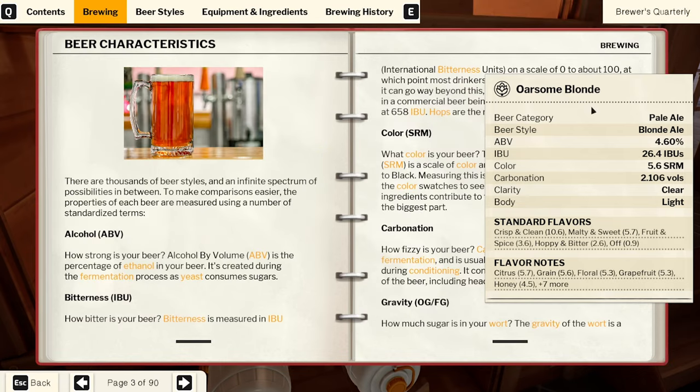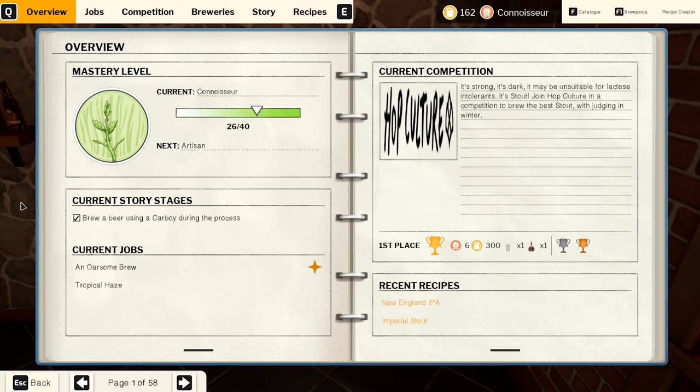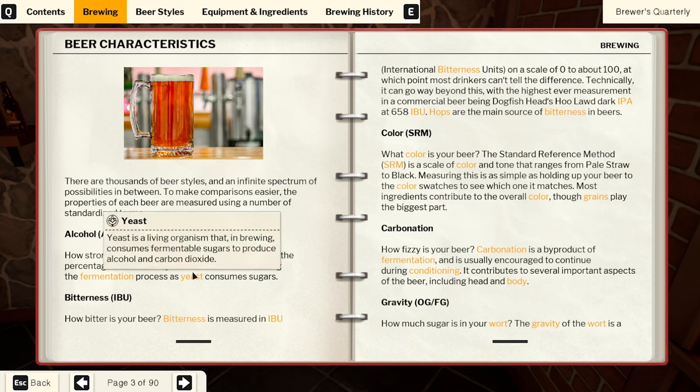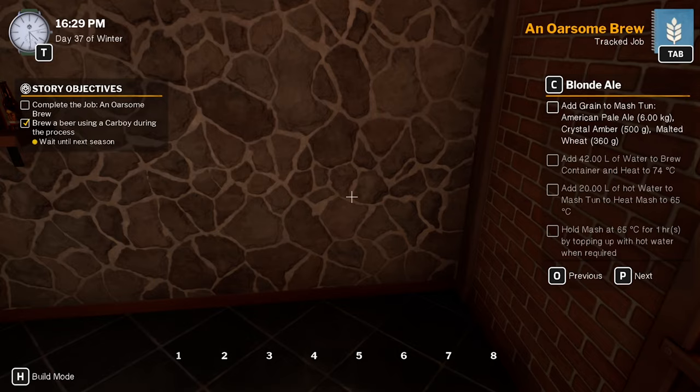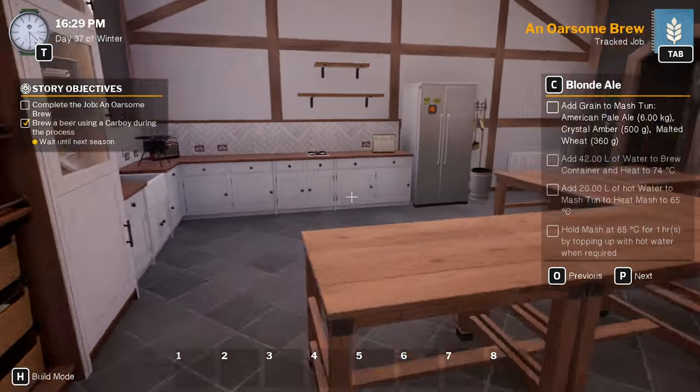The only thing I can think that would affect it - ABV - as yeast consumes sugar, so maybe we should put less sugar and less yeast in it. That's a little annoying.